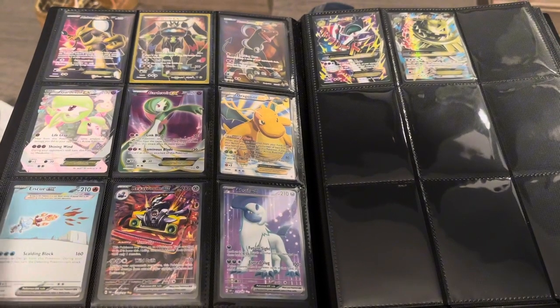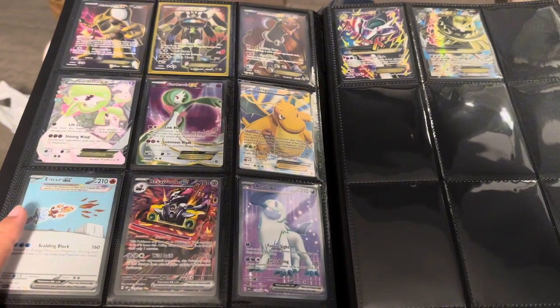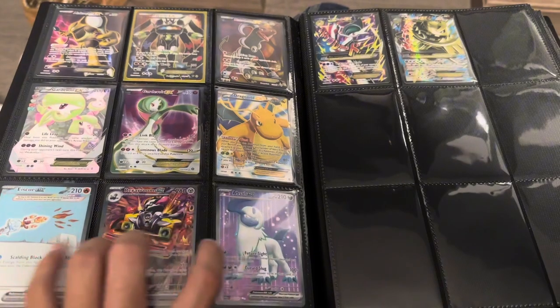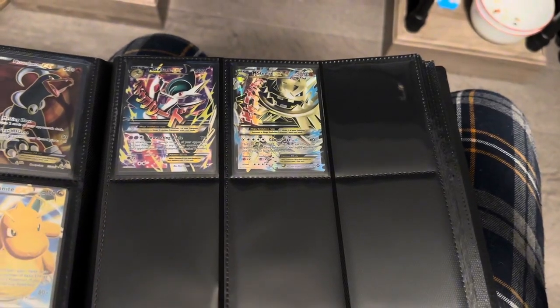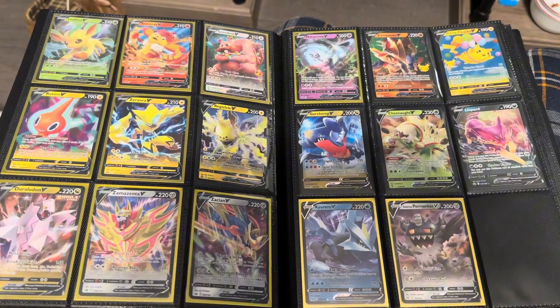Some of those were probably fake, but I think this Dragonite is real — that's the only one I'm sketchy on. Then we got Ice Cube from Obsidian Flames, Revavroom, and Absol, all from Obsidian Flames. Then we have my only full art megas I currently have — Gallade and Steelix.